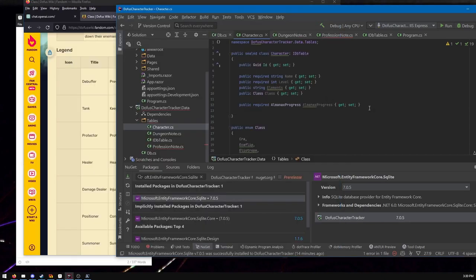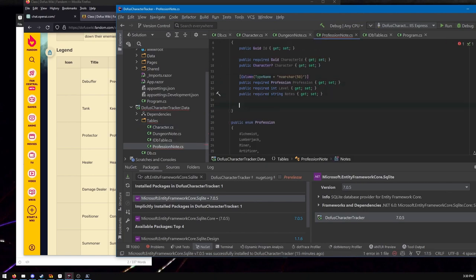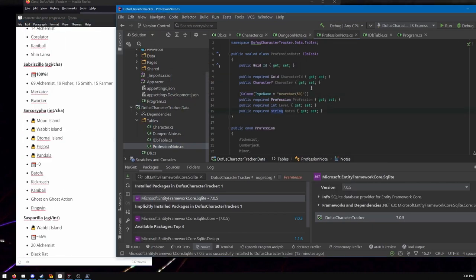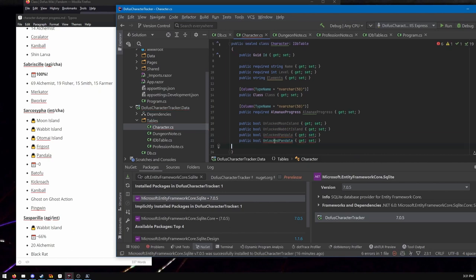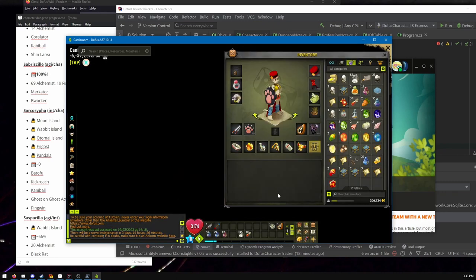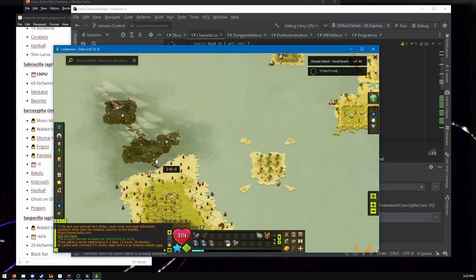Here I'm pulling up the official DOFUS wiki. DOFUS is a French MMO — it's way bigger in France. They've made a movie, animes, a ton of games — this company called Ankama. But they don't have much English-speaking presence, so even their official English website has out-of-date data. The largest English wiki is also not great. Here I'm launching the game to check on some characters, just to verify some stuff.